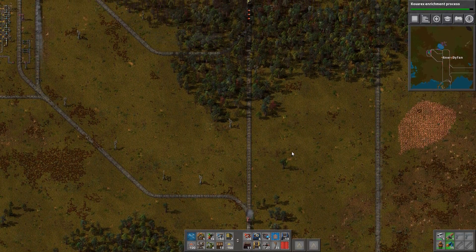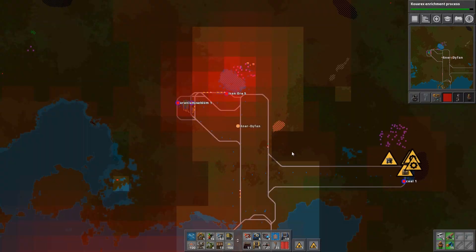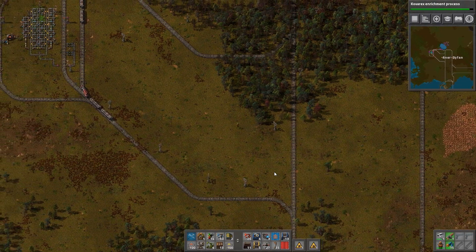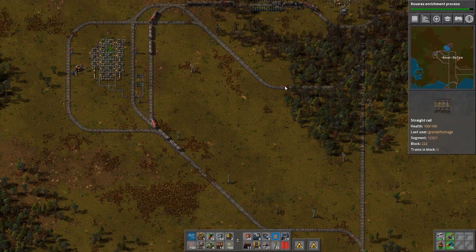What was happening is that two trains got to the signals at the same time and they were locking each other — like, I can't go on this bit of track, there's another train here.